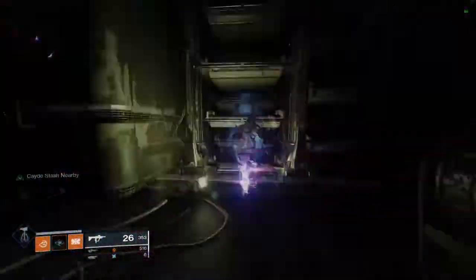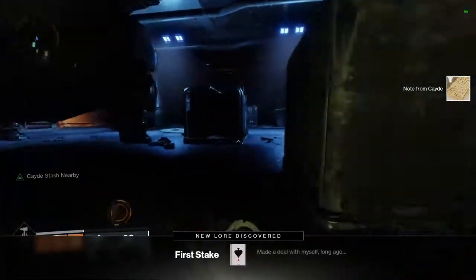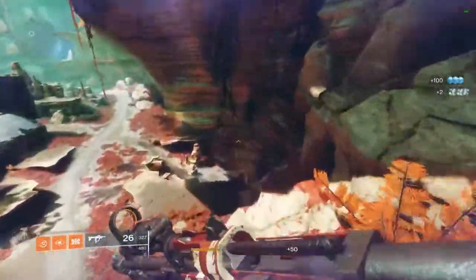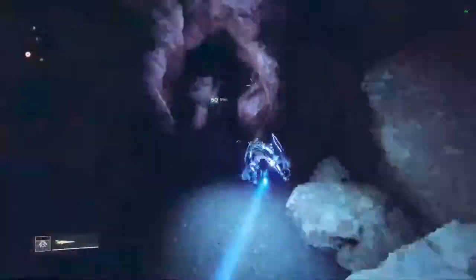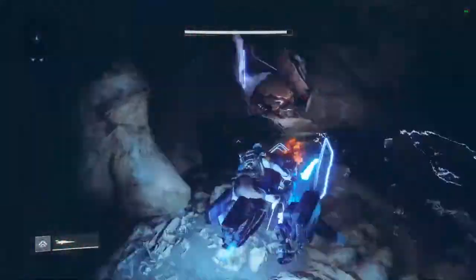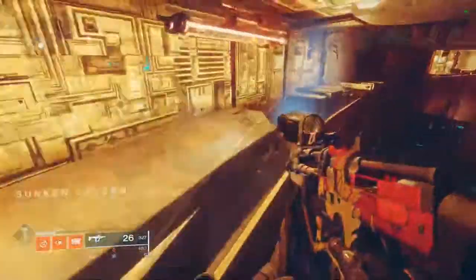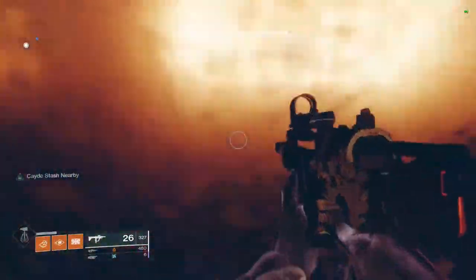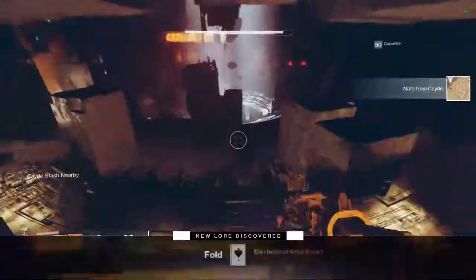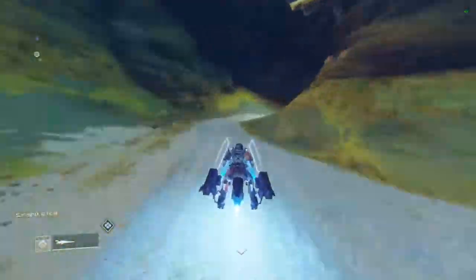Once you get all four of Cayde's caches, you then get another mission which is the last step: complete the mission Ace in the Hole. It is a bit of a long mission so I didn't include it in this video, but I've left a link in the description to the full video and all the chest locations within the mission. You have to do it solo — you can't do it in a fireteam. I'd recommend playing it with audio on; you'll understand why. It's a pretty cool mission.